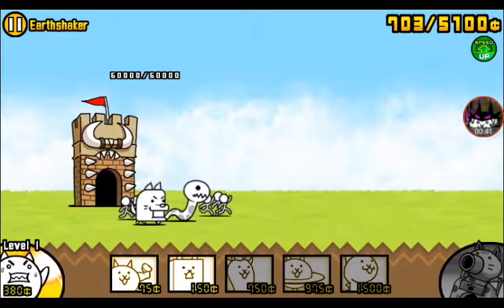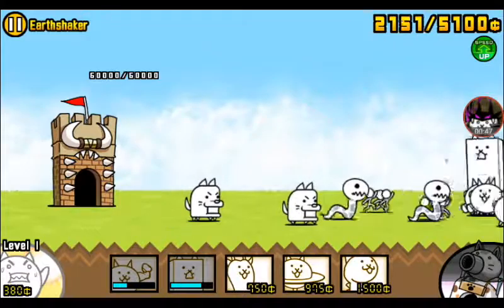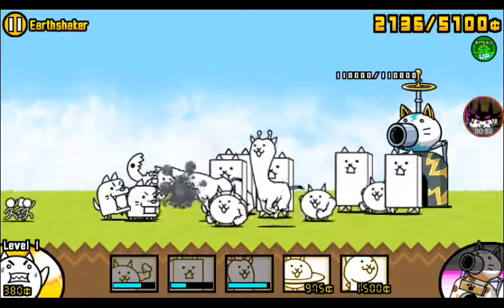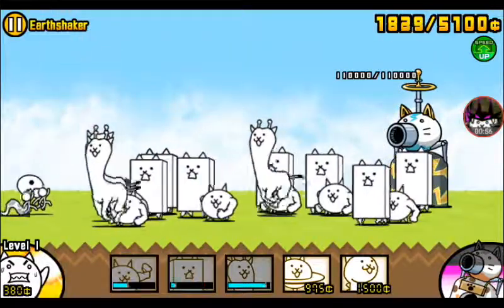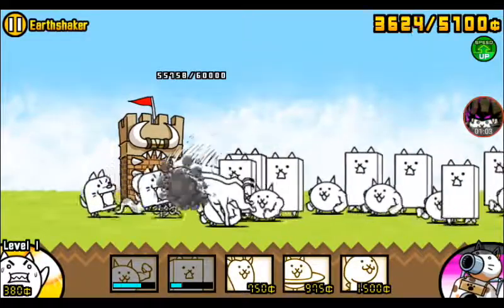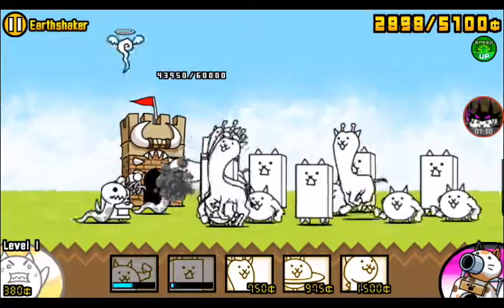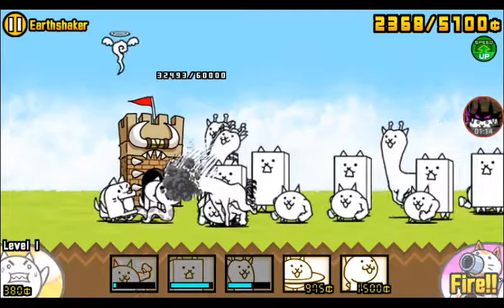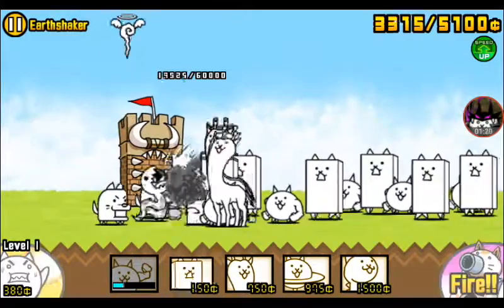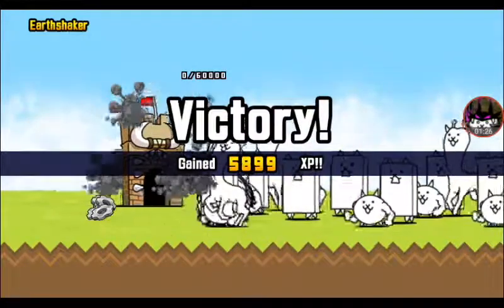Earth Shaker — this one is super easy. If you can't clear this, I don't mean to be rude, but you really shouldn't be in Story of the Legend at all, because it's probably the easiest one. You're just going to spawn those two combo — the macho cat and the wall cat — and then keep piling on giraffe cats until you win. We got two sprockets!